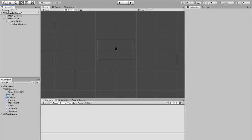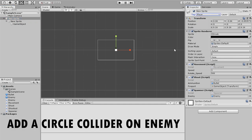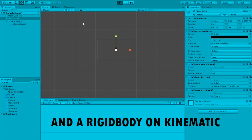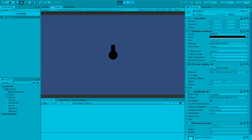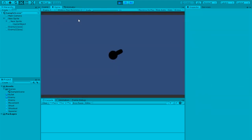Everything should be working now, except the enemy won't follow the player because the player doesn't have the Player tag set. I'm going to set that now — the player tag is applied. Hitting play, and switching back to scene view to check — this time it has a collider. You can see the bullet is destroyed on contact, and going to the next enemy it's also destroyed. It works.